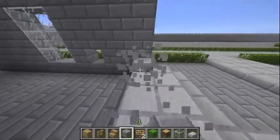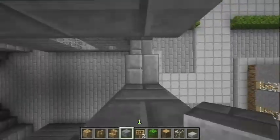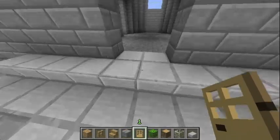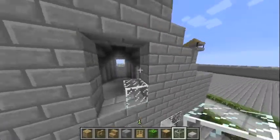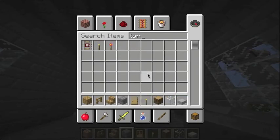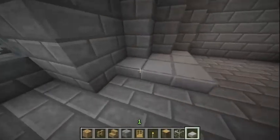I actually trapped a bat in there — I don't know how I did it, but our church now has a bat. So I put some wooden doors in, put some glass in just to make it like that, put some more glass there to give it more light, and put some torches round there, because this place actually gets quite dark at night, as you can imagine.